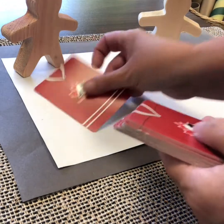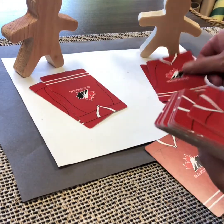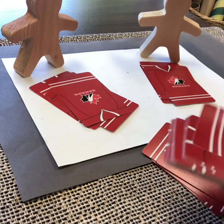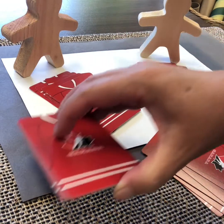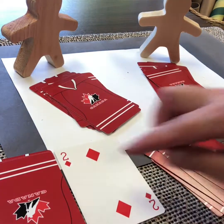You deal out six cards to each player, dealing one card at a time to each player around the table. Then you take the rest of the deck, put it here, and turn the top card over and place it beside it.